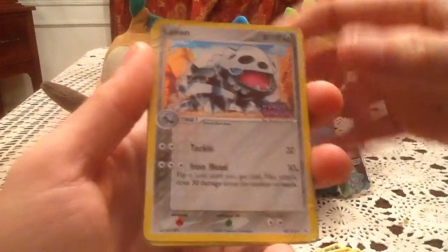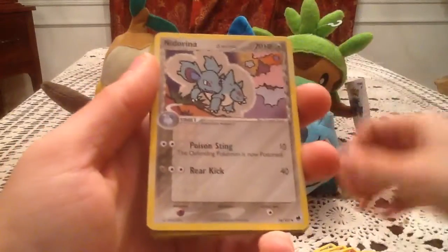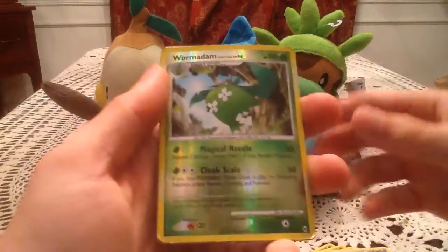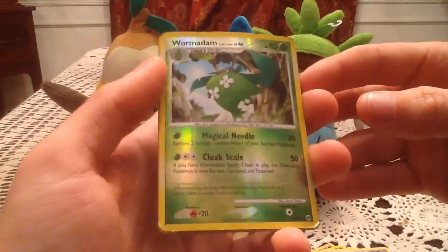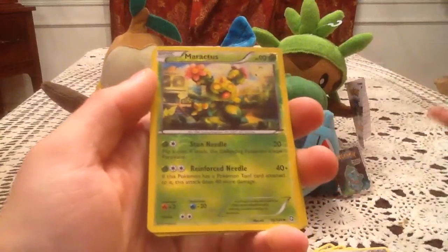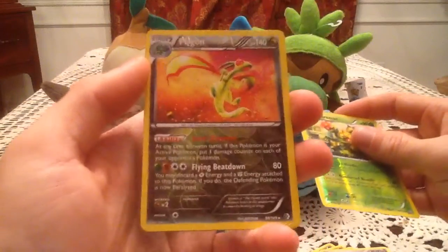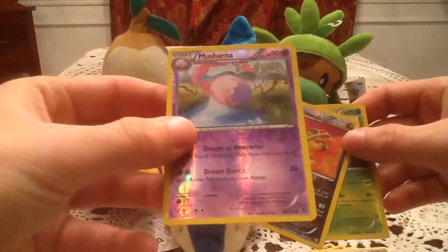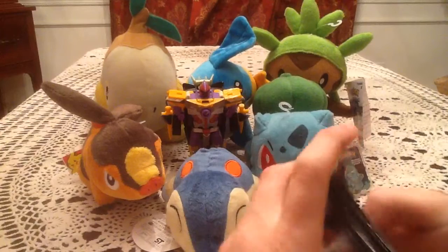We have a Lairon Reverse Holo from Holon Phantoms, Quagsire Rare from Dragon Frontiers, Snorunt, and Wooper Reverse from Dragon Frontiers to go along with the Quagsire. We have a Wormadam Plant Cloak from Arceus — the last Wormadam I needed in Reverse from the set, so I've got all three now. Then a Maractus Reverse Holo Uncommon from Dragons Exalted, Flygon Reverse Holo Rare from Boundaries Crossed, and a Musharna Reverse Holo Rare from Phantom Forces. Interestingly, two of those sets are the ones we're opening today.